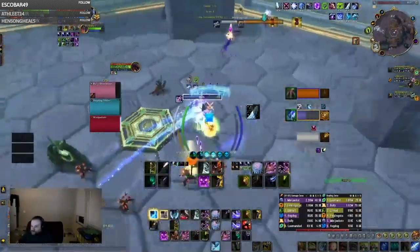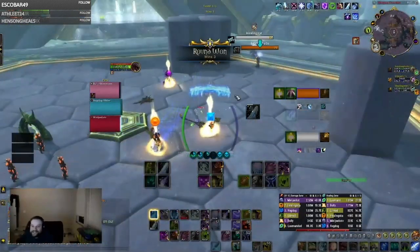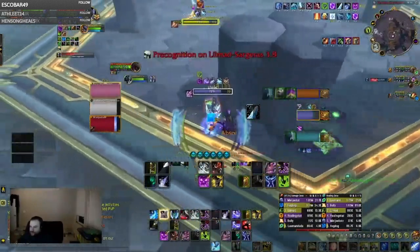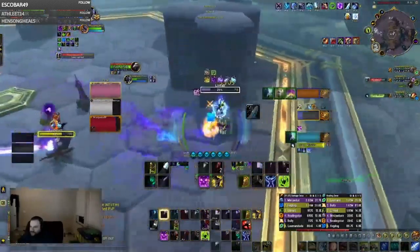Frost Death Knights are capable of huge bursts and sustained pressure through the likes of Pillar of Frost and Chill Streak. The AoE pressure it can create can be so vast that off targets can fall to the damage. Their damage has almost zero ramp up time, allowing you to control your burst windows very well.